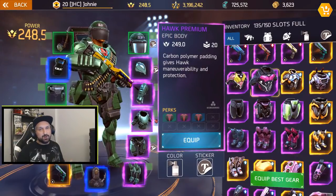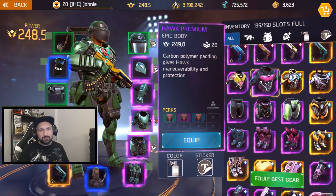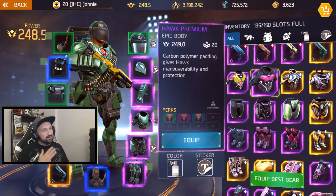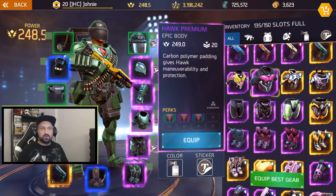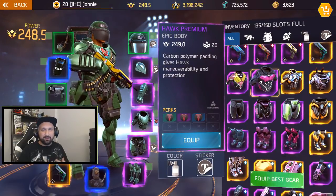Hey guys, what's going on? Johnny here, back with more Shadowgun Legends. As you saw in the intro, big story today is I got a brand new chest piece — another one with triple HP perks. It is super hard to find. It seems like everyone is getting crazy chest pieces except me.